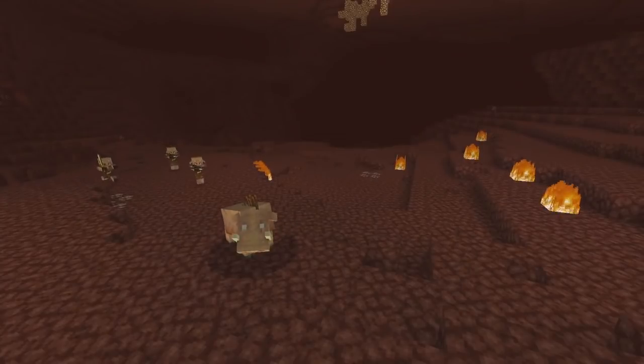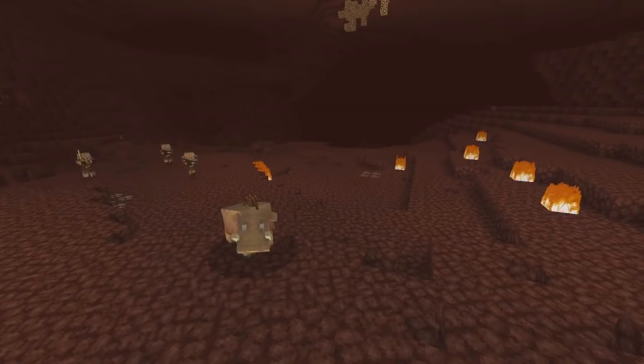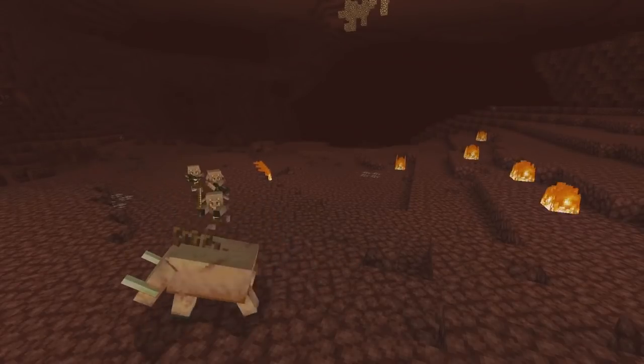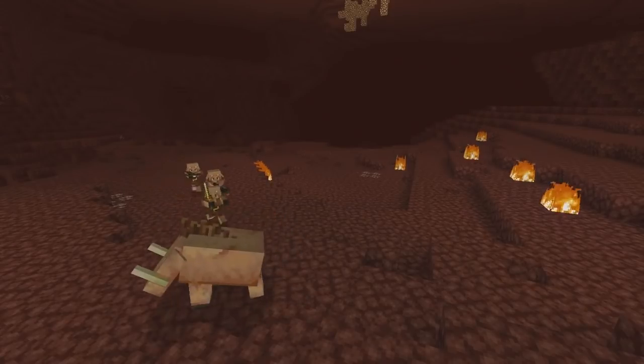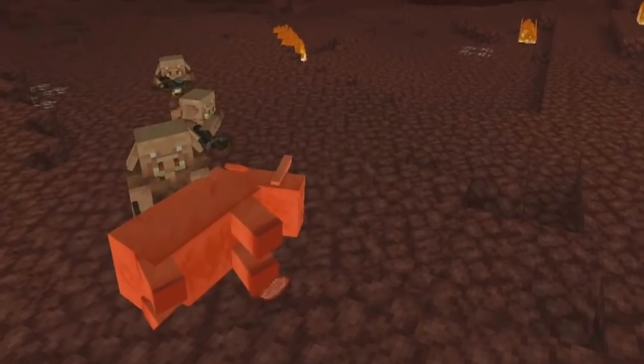According to Mojang, the Piglin Beast is really aggressive and scary, but it also serves as the food source in the Nether. They want the experience to feel unique — instead of a normal farm, you need to track down this aggressive Piglin Beast to get food. The Piglin Beast currently appears to drop raw beef, though this is likely a placeholder and may change in the future.